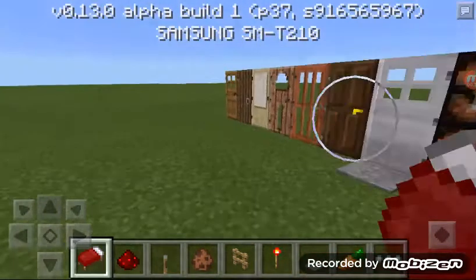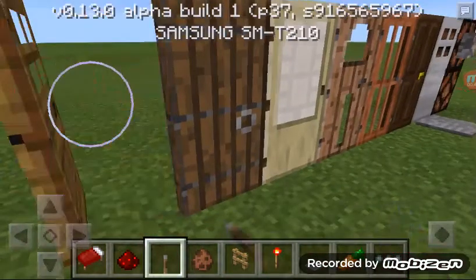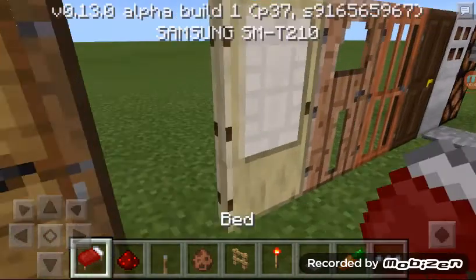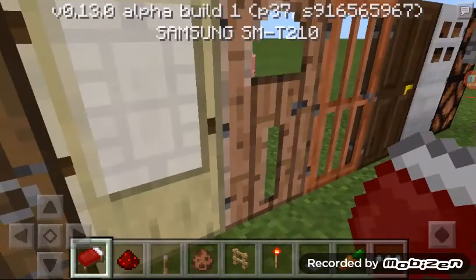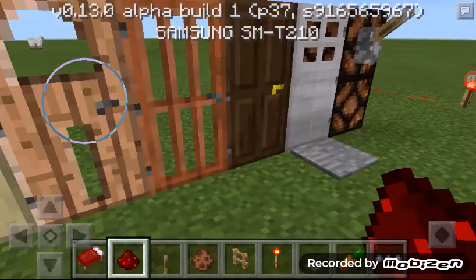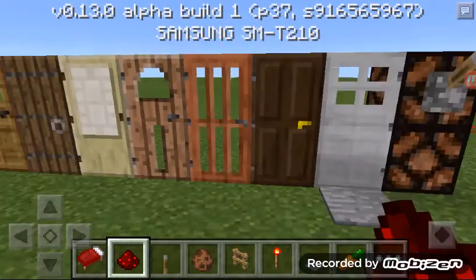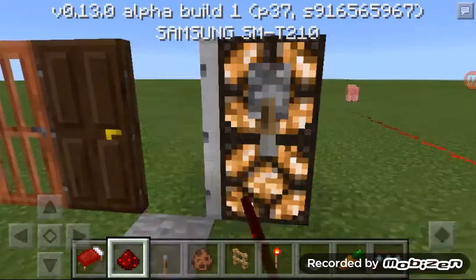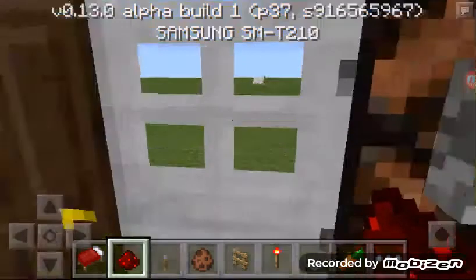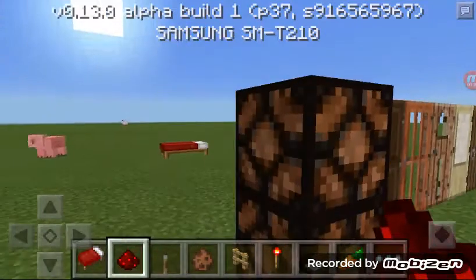Morning world and all who inhabit it! So these are the woods we have: obviously oak, spruce — this is the redstone update by the way — we have birch, jungle, acacia, dark oak, and we have the iron door together with the redstone.